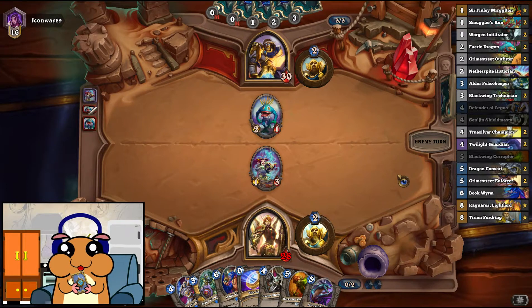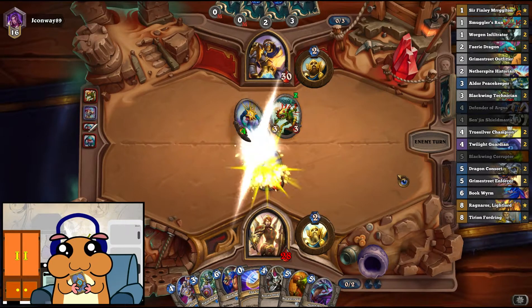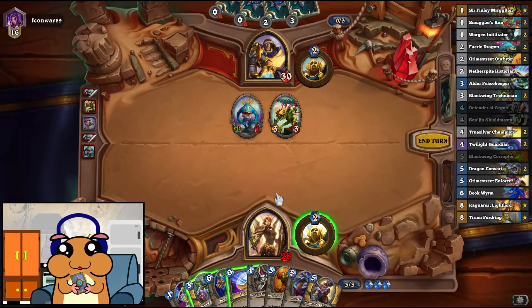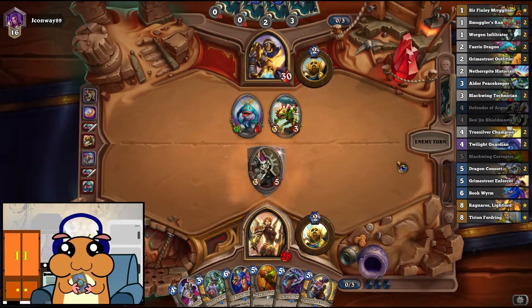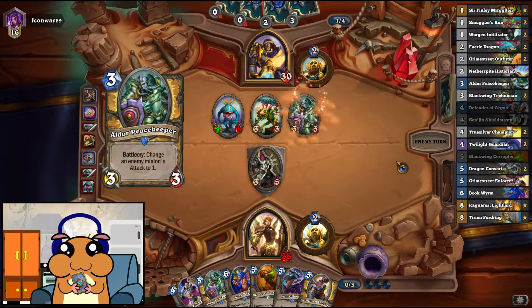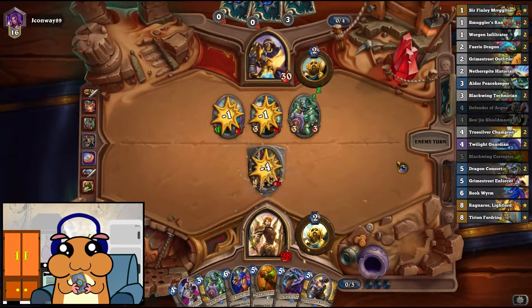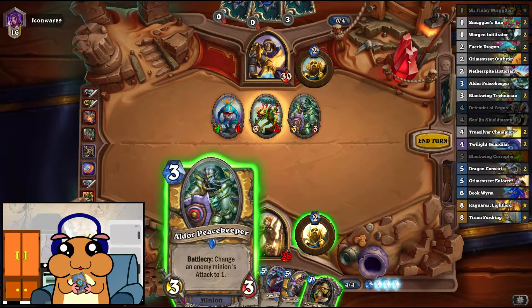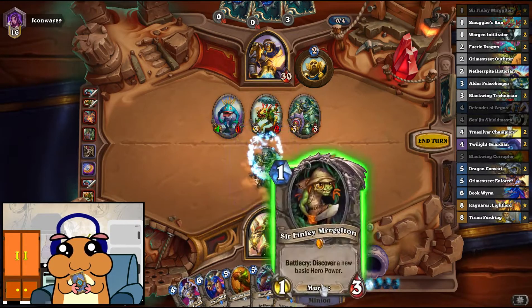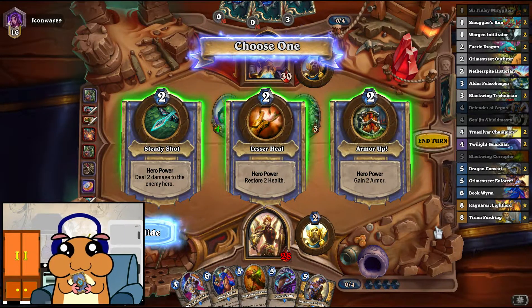Do I want the card draw or do I want the discount? I think card draw should be better. Is he gonna do something? It's turn 3. Wow, that's actually pretty scary. However, the 5-health dude still deals with both of them. Oh my god, are you kidding me? That is very bad — very, very bad. Maybe I should have played this first in case we got a 1-damage shield power, but there is none of that here.